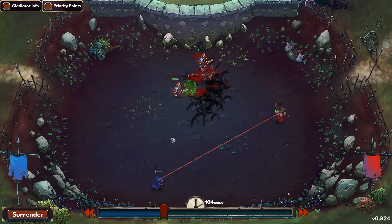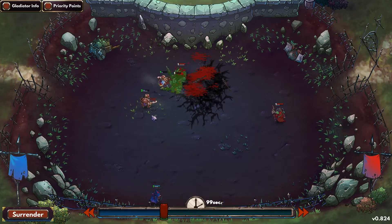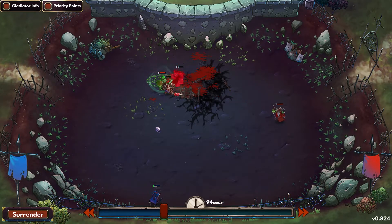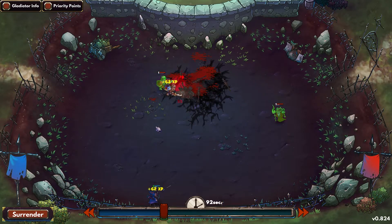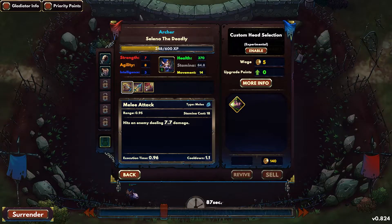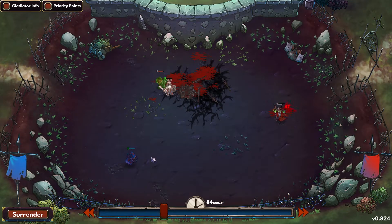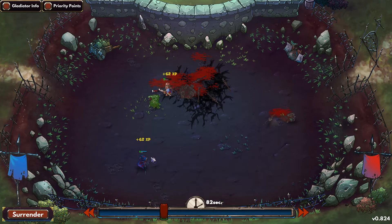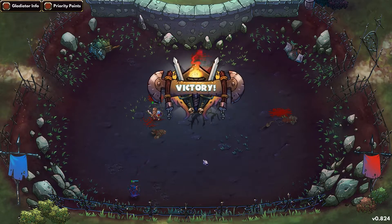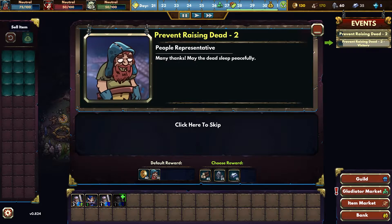Oh, go team! Come on team. Why is she fleeing? Kill them! Oh, we got one down. He's back up - no, he's turned into a dead guy. What is she doing? Back. We may lose this one. Barely won that. Many thanks. May the dead sleep peacefully.